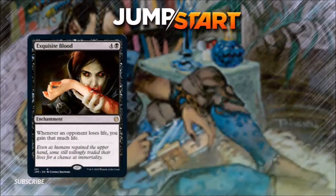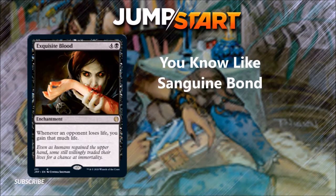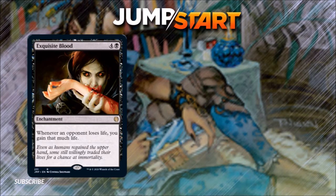Number 3: Exquisite Blood. For 4 and a black — whenever an opponent loses life, you gain that much life. This is a great effect. It essentially gives every card that causes life loss a lifelink-like effect, and if any permanent you're running already has lifelink, it kind of doubles up on that. This card combos with other cards that say whenever you gain life, an opponent loses life — it goes infinite and all your opponents lose. It fits great in a white-black Sorin deck, or any Orzhov deck already looking at heavy life gain. There are some mono-black decks like a Liliana discard deck with Megrim where it could be fun too, maybe not the best place. Its mana cost is a little high, but as an enchantment it's pretty well protected.